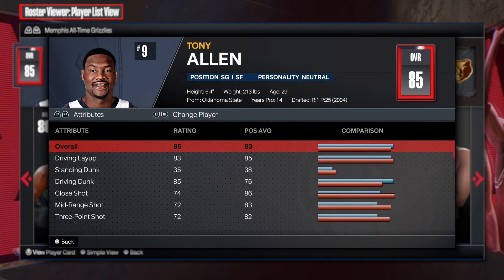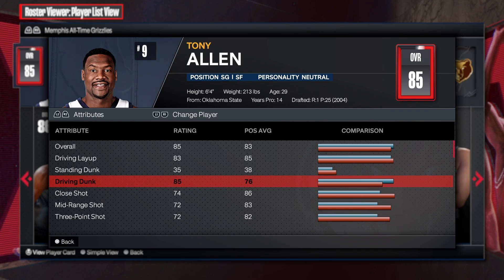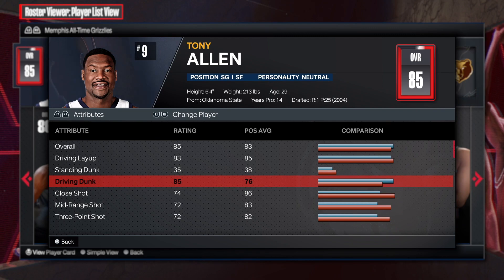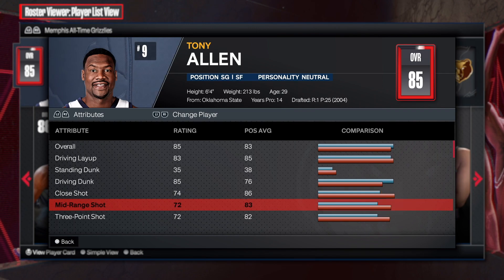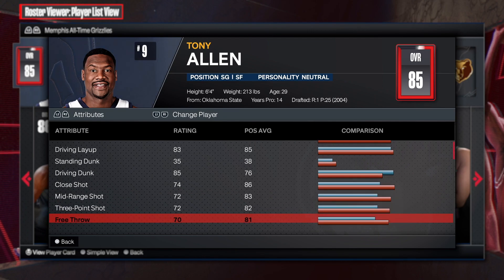First things first, driving layup of an 83 — that is real solid. Then you have an 85 driving dunk, which is absolutely phenomenal. The fact that you have an 83 driving layup and an 85 driving dunk means you're gonna be able to slash really well with this build with no issues. The close shot, mid-range, and three-point shot are all in the 70s, which is decent. You should still be able to hit the mid-range and three-point shot at this rating, especially if you activate takeover.